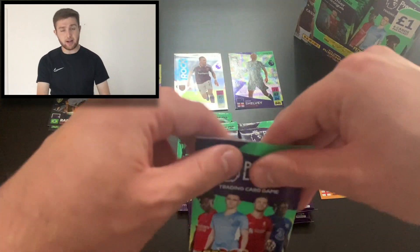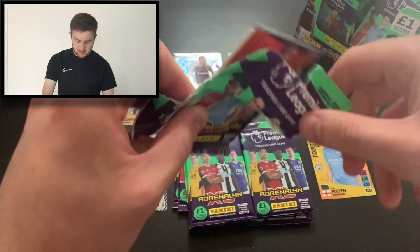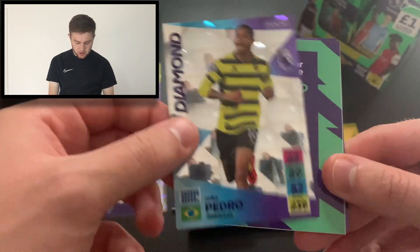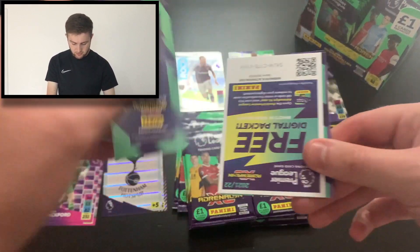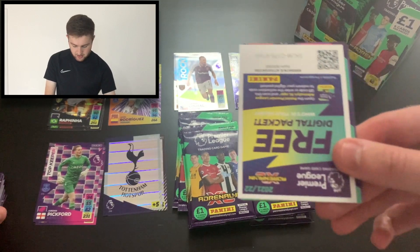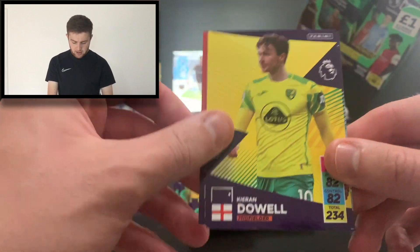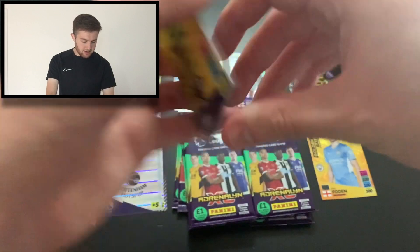We'll continue cracking through these packs — there could still be something to get. We'll start with the insert card because you've already seen it, and it is Diamond Jao Pedro, which is pretty cool. We've got a Man United forward — it is Mason Greenwood, base card. We've got our code card there, feel free to use that. Our other players in this pack are Alex McCarthy, Kieran Dow, Carl Darlow, and Andre Gray.